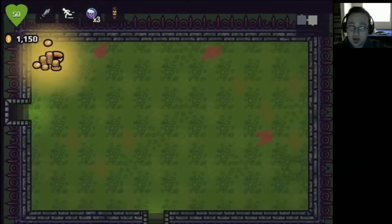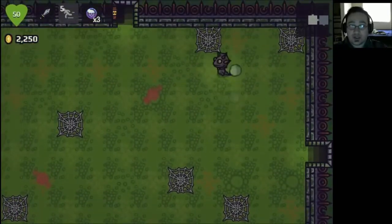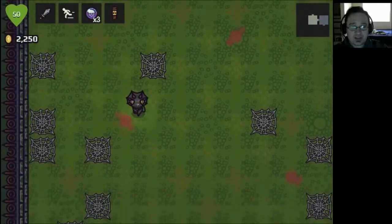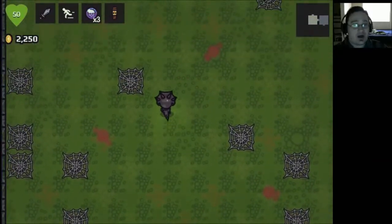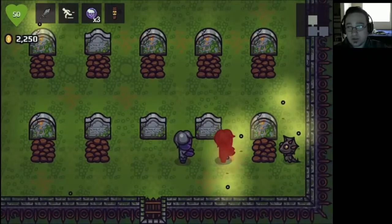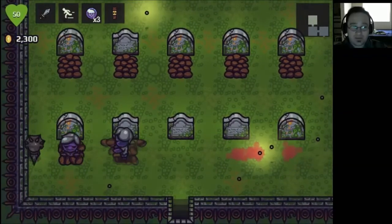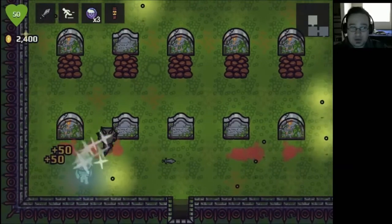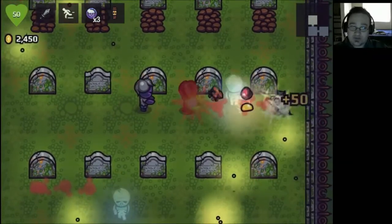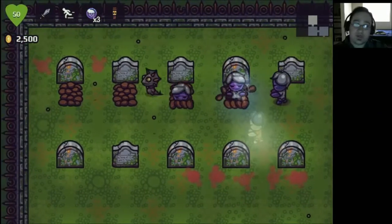I'll go back and get that money. Right off the bat, one of the things that doesn't do it for me is that we can dash, but there is a cooldown. You can see our stats at the top next to our health. The health display seems a little off — I don't want to say sloppy, but it just doesn't jive with me. The UI for the most part is okay. We'll also find blueprints throughout which will give us access to better items.